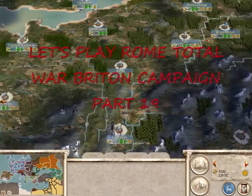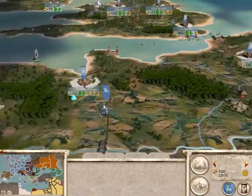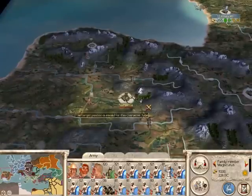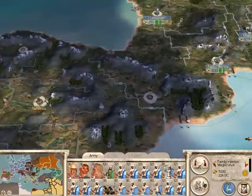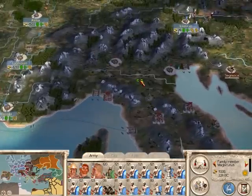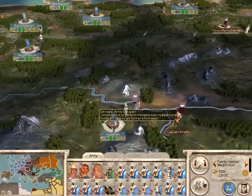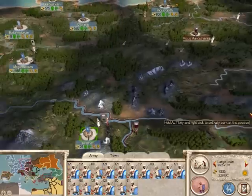Welcome back everybody to Rome Total War and the continuing wars with the Germans and the Gauls, although we haven't fought Gauls in a long time. We've got our main army here that we're going to be sending down to Iberia to sort out this last Gallic settlement. They do have their last few settlements over here in Northern Italy, and of course the ongoing fight with Germania. We have this army here, but I'm not worried because we've got a large garrison there.